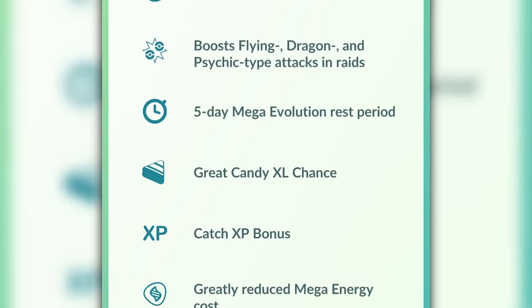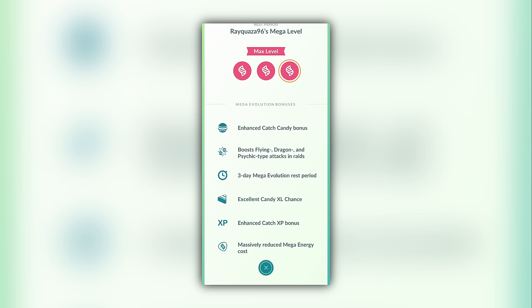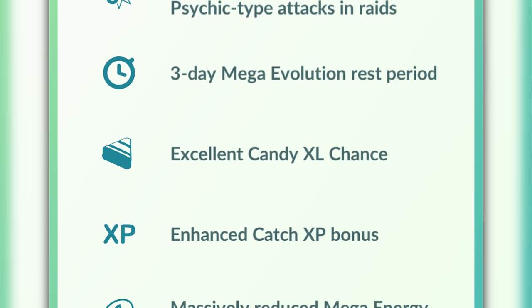The game is intentionally vague about the Mega Candy XL bonus. It unhelpfully explains that a high-level Mega Pokémon gives a 'great Candy XL chance,' while a max-level Mega gives an 'excellent Candy XL chance.' In this video, I'll explain exactly what that means, how insane the bonuses actually are, and how to best take advantage of them.